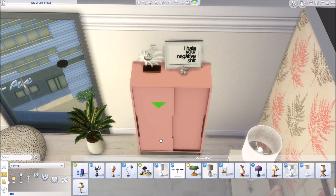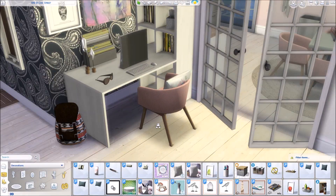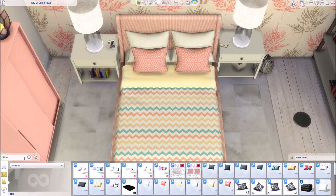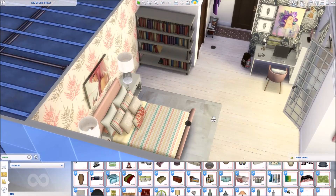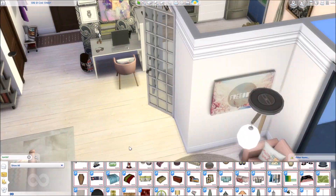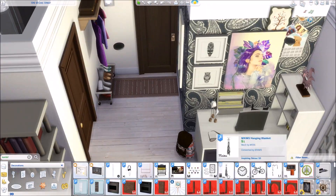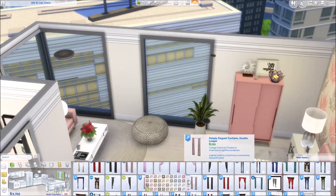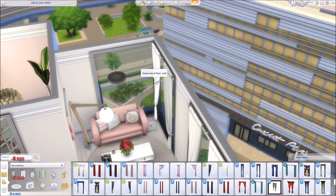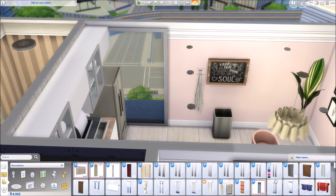We're almost finished with the apartment — just adding some clutter on the cabinet. It felt a little empty there so I needed a bit more clutter, and I added a pillow so she can sit a little more comfortably on her chair. I hope you guys enjoyed this quick custom content video! Please leave a like if you liked the video, and if this is the first video you're seeing from me, don't forget to subscribe and hit the notification bell. I hope you all have a beautiful sunny day — wherever you are — and hopefully I'll see you all soon. Bye bye!